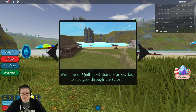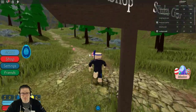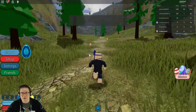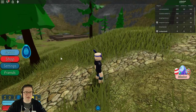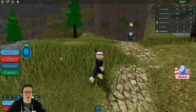Welcome to the arrows — I'm going to navigate. Gold coins show up in your inventory as cash that you can use at the pawn shop. I'm going to follow this path up. On the path, it turns to the right, just in case you got lost and were looking at the other two monuments or landmarkers.